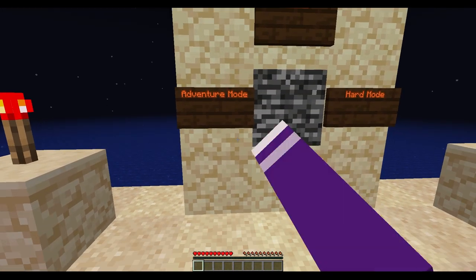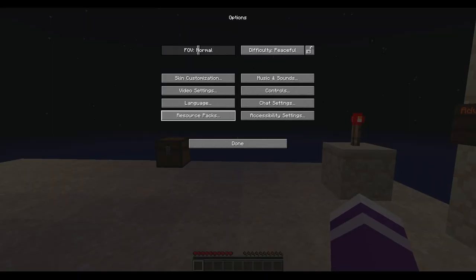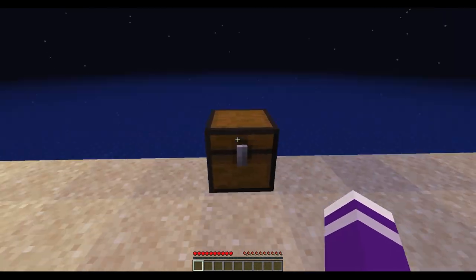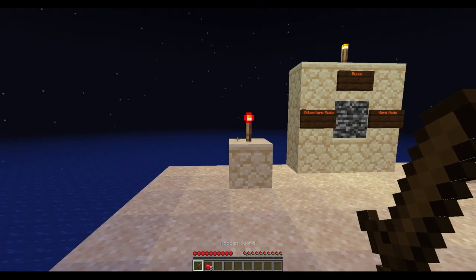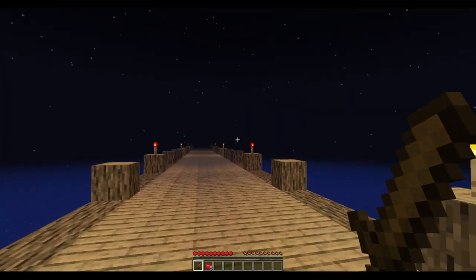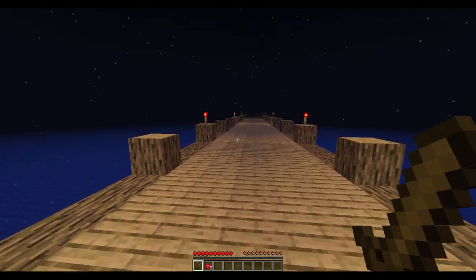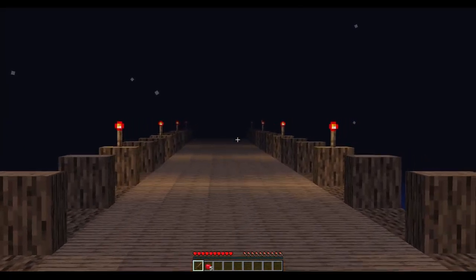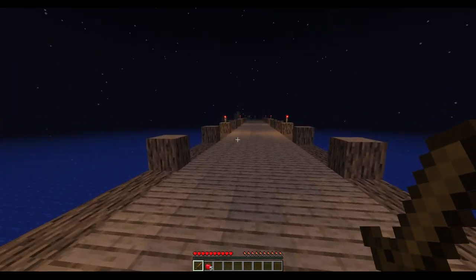The rules — only two rules: adventure mode and hard mode, which I'm going to get on now. In this chest, we get a wooden sword and five apples. This is all we're going to have. The pier is a thousand blocks, by the way, so we should be fine. Let's start. I don't think there's going to be any problems near the start here. There's a lot of light with all these torches.